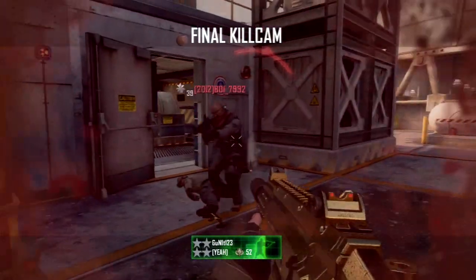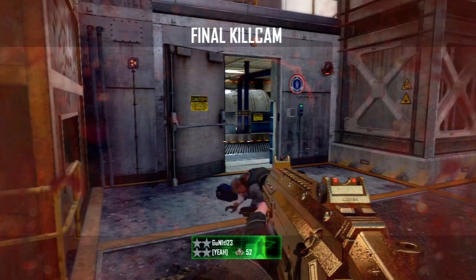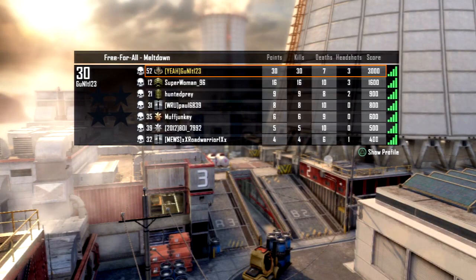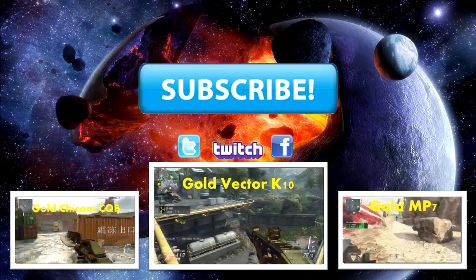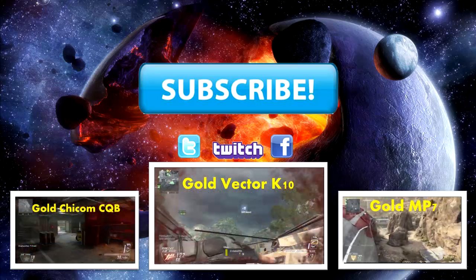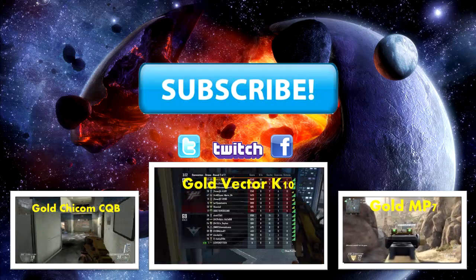If you missed the previous submachine gun gold gameplays, there should be an end slate at the end of this video. Click on whichever gun you want to see. We've got the Chicom CQB on the left, the KAP-40 in the middle, and the MP7 on the right. Click on any of them you want to see, and I will see you guys there. Peace!